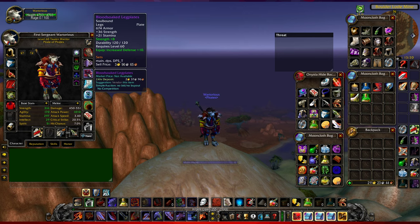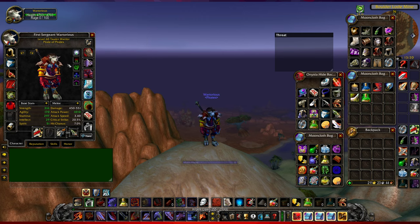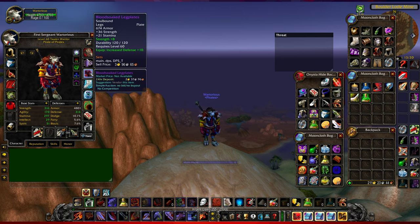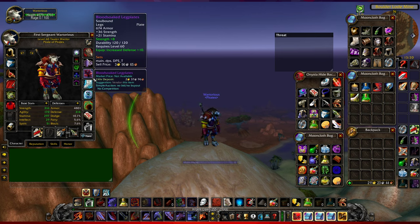The Blood-Soaked Leg Plates dropped from Zul'Gurub and are probably the best in the game right now - you get 36 strength, plus another eight strength from the Librum of Veracity enchant, which you can put on your head or your legs. For both Librum of Veracity enchants you're looking at about 300 gold total. You can also use these for tanking because they have plus ten defense, which increases all your secondary defense stats. If I unequip them, you'll see my dodge drops to 9.7 and parry to 5.2 - so defense is really good, even if it's kind of the best of the worst.